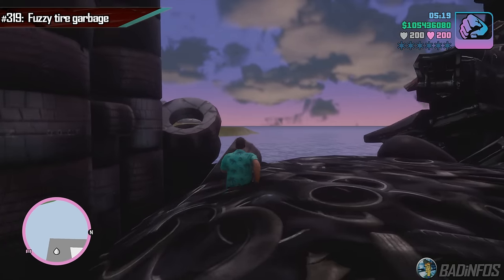At the pirate ship where the hovercraft spawns, the ground is lifted up a bit. This makes the hovercraft look goofy, and also if you crouch in the sand it makes CJ look goofy. No goofiness in the OG, however.